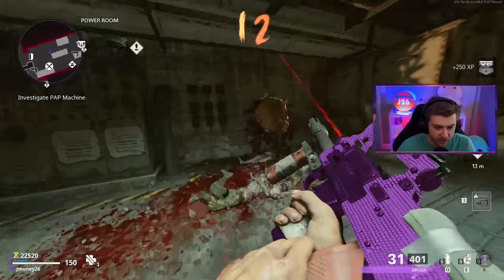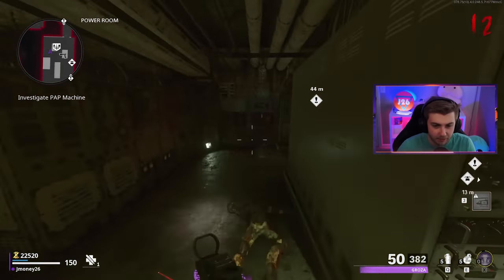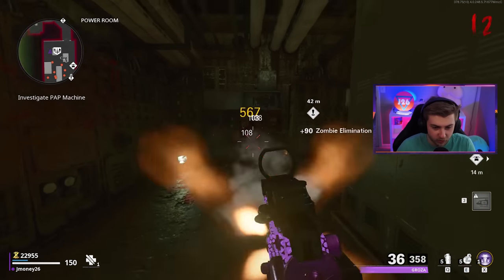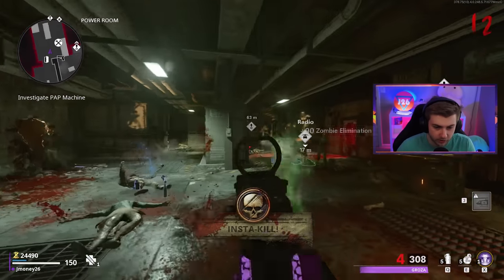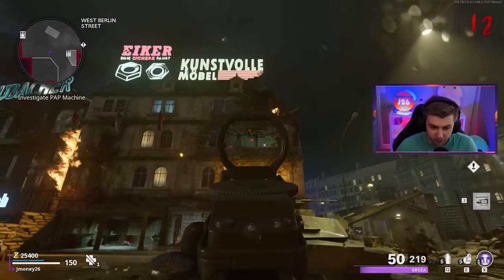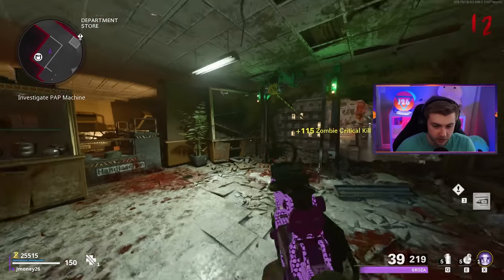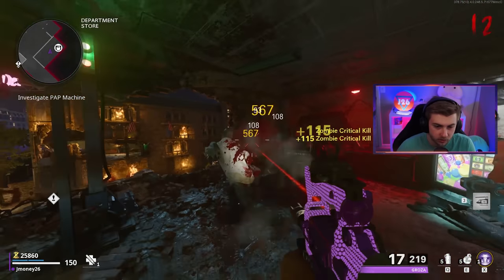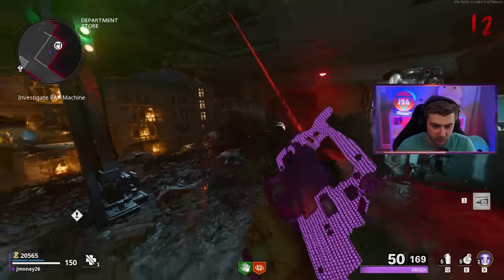I remember trying to go for round 100 with Samuel the 17th. I think our connection was messing up, and then I just ended up teleporting into this zombie spawn — I was inside this room, I just got trapped in there. That happened while we were trying to do a round 100 attempt. I'm not going to say what happened — if you want to know, you should go watch it. It's actually a classic. I wonder if he'd be down to try this again now that it's a little less buggy.